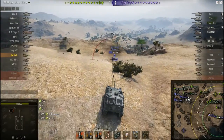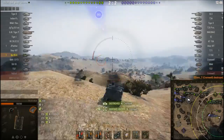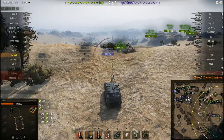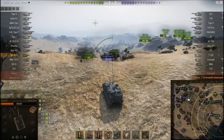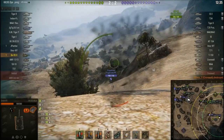Luckily I am able to out-trade a Cromwell reasonably easily, and hit him. Do take a shot from the Stug Waffenträger — the tier 7 German TD, the one that's not the D25, the one that's not overpowered.